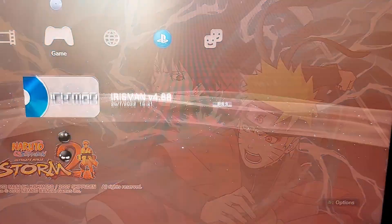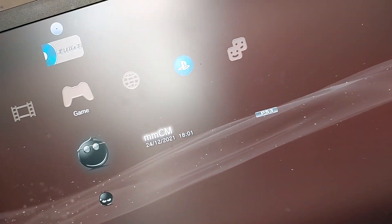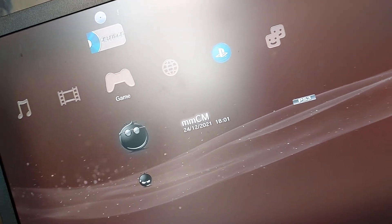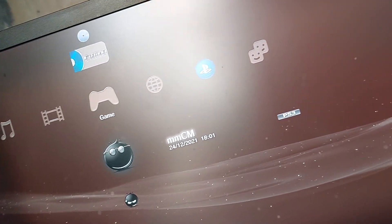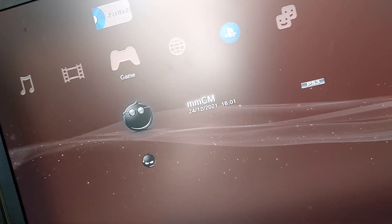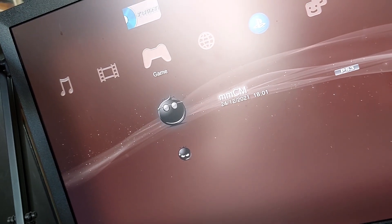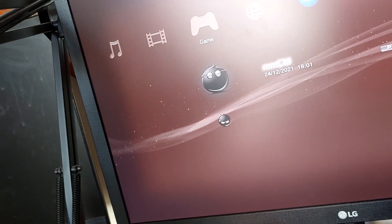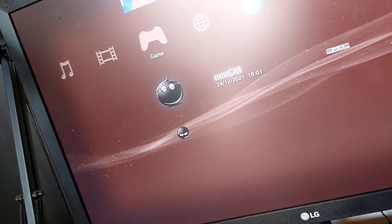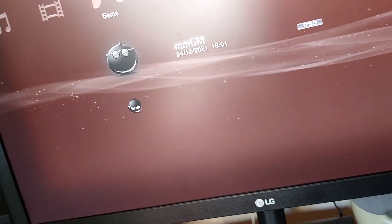Storm 2. Now, what I'm going to do — this right here is Multi-Man. I'm going to say to you guys right now: everything I'm going to show you requires you to have a jailbroken PlayStation 3. I'm not going to teach you guys how to jailbreak a PlayStation 3, not because I don't want to, but frankly the process is very complicated and multi-layered. You're better off watching a YouTube video — I recommend Modded Hardware. But after you do that, you need to install Multi-Man, which is a homebrew program.